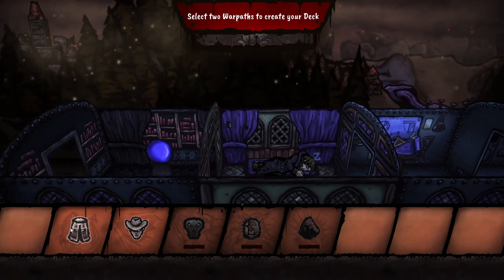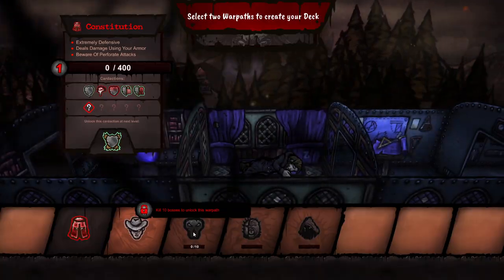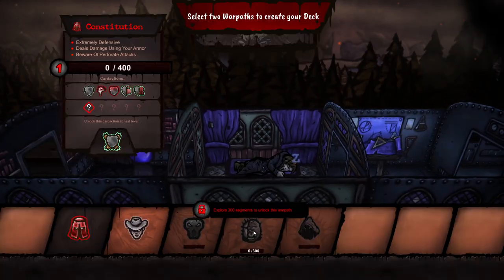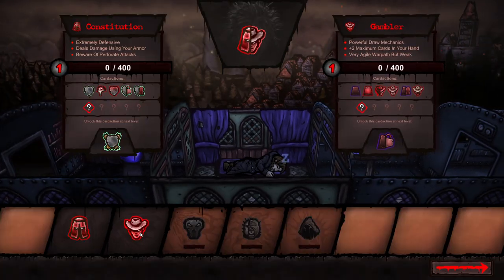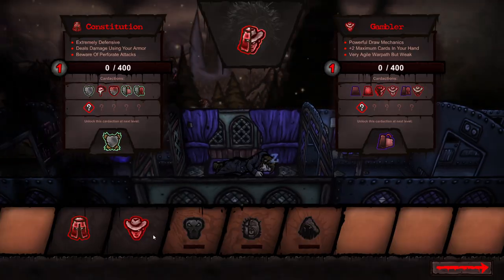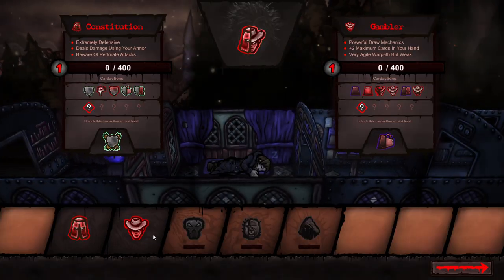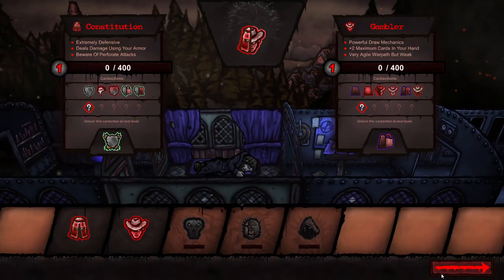Select two warpaths to create your deck. Constitution? We only have two options. Kill 10 bosses to unlock this. Explore 300 segments, win 25 fights. Does the order matter? I don't know. I'm always a fan of this kind of pick-two-classes start to these games. I mean that I like Monster Train. So let's go.